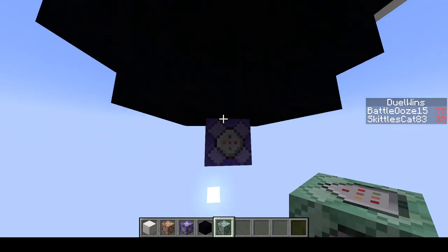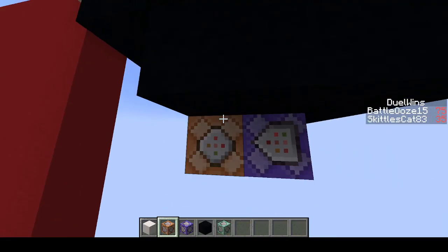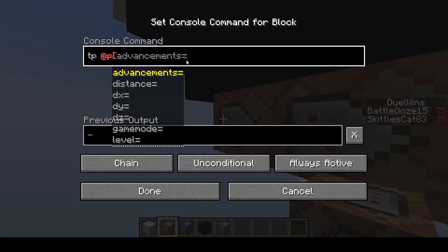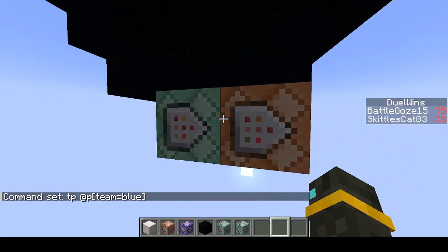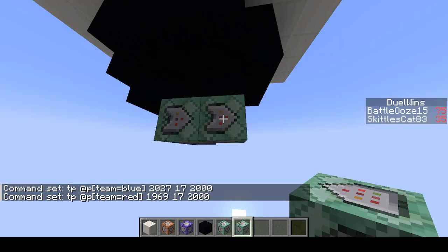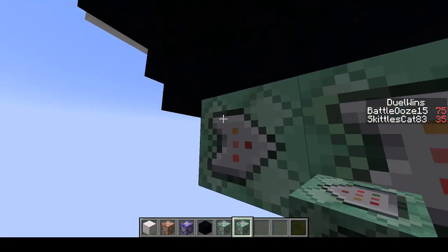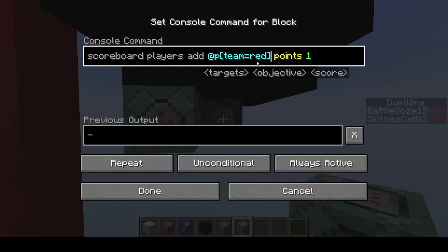After that, we are going to have two command blocks: one to teleport the closest player on the blue team to their spawn point, and one for the red team. We should define the coordinates and put them in their respective spawn points. I added the coordinates in for where I want them to spawn and set them to be conditional — that's why they look like this — so it would only give them points if someone from the opposite team actually went in.